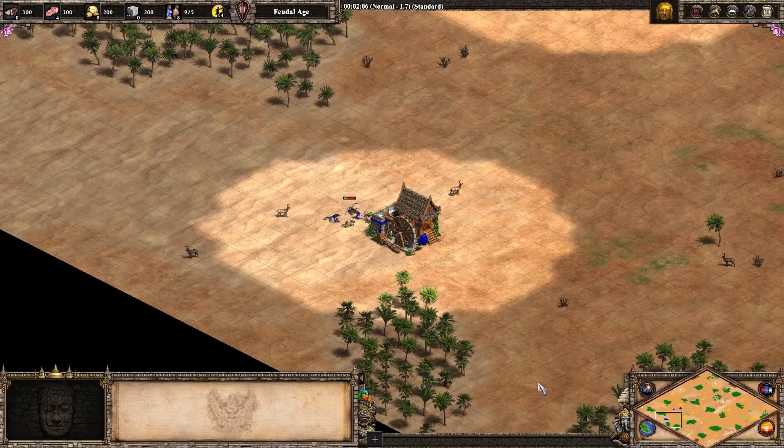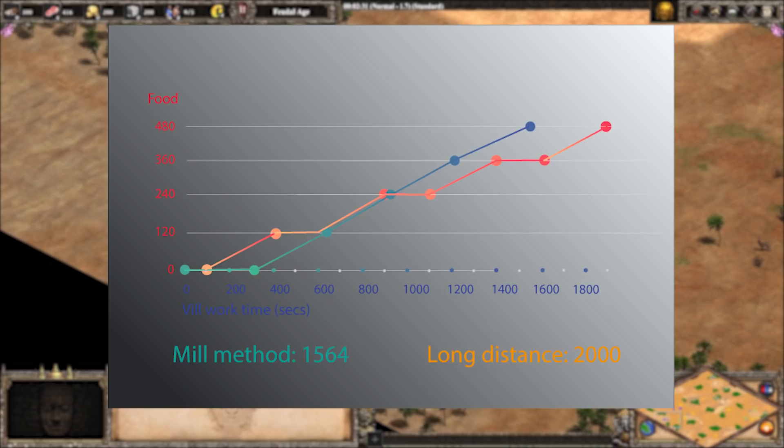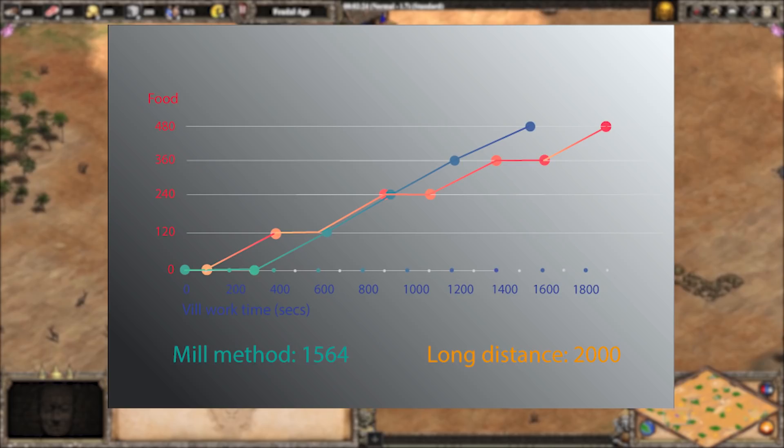Both methods collect around 120 food per deer when factoring in decay, in 75 seconds, so we add 75 times four to the work time for both. The mill method brings in all 480 food in 1300 seconds with a villager work time of 1564 seconds. The long distance method brings in all the food in 2000 seconds with the same villager work time. Therefore, by milling four deer with four villagers, we gain around 436 villager work time, which is roughly worth 200 wood. So by investing 100 wood early, we gain around 200 wood later.